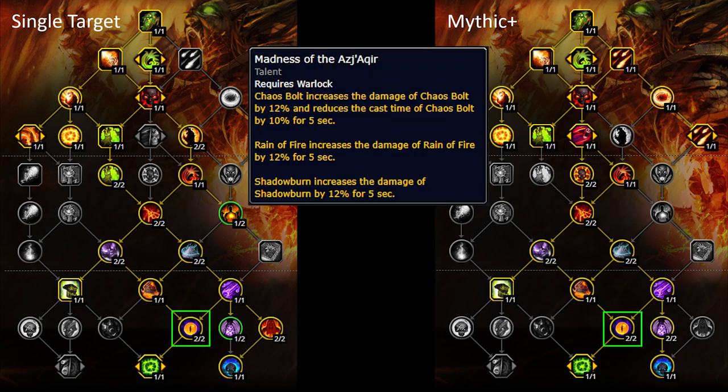The talent Madness of Ajakir affects the way you want to play quite a bit. The short 5 second buff it brings to soul shard spenders is something you'll want to take advantage of as often as possible. If you can generate soul shards fast enough you can chain this buff non-stop, which shouldn't be an issue during the time you have Infernal up. It also reduces Chaos Bolt cast time by 20% to help get additional casts in.